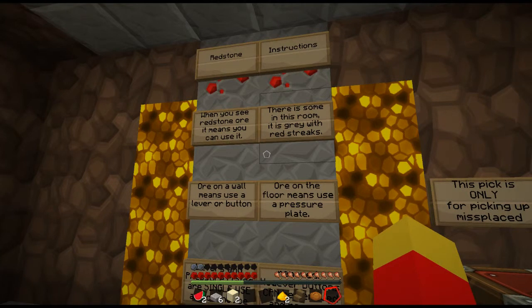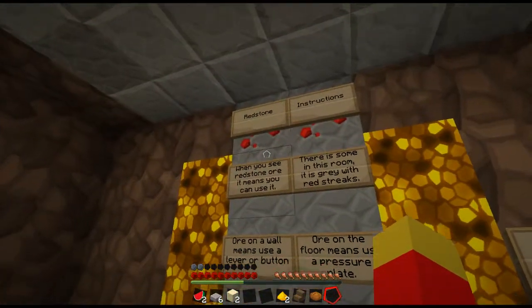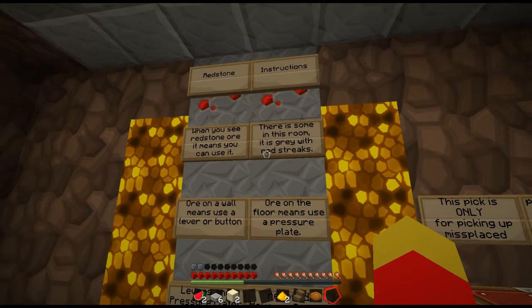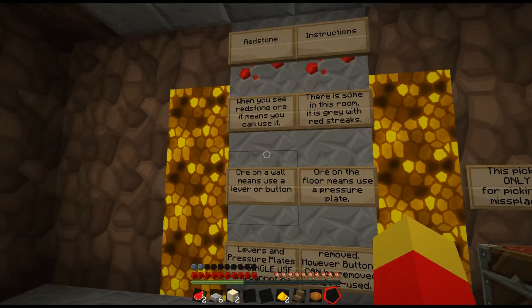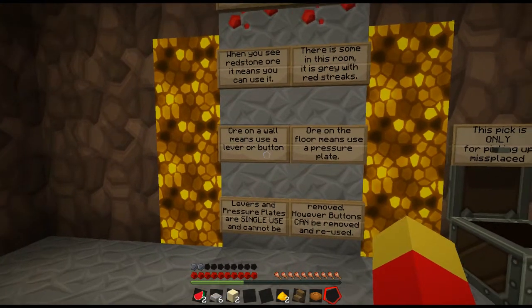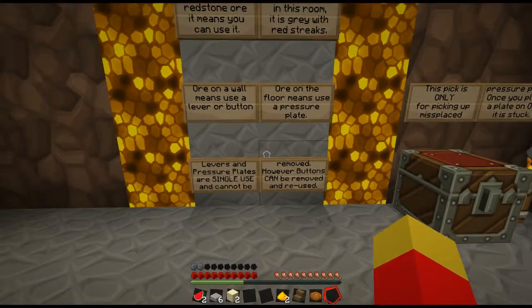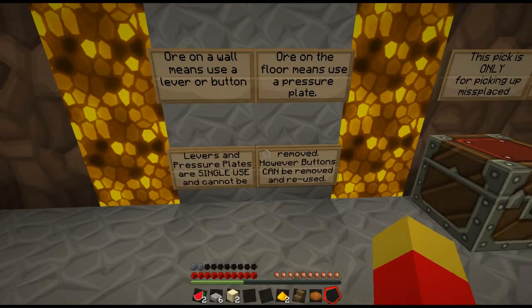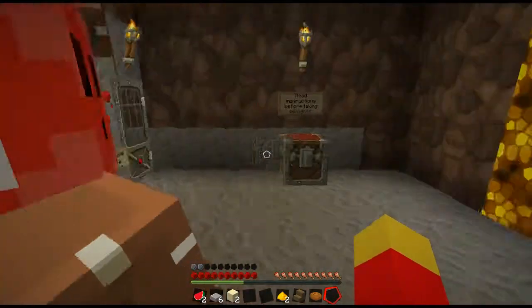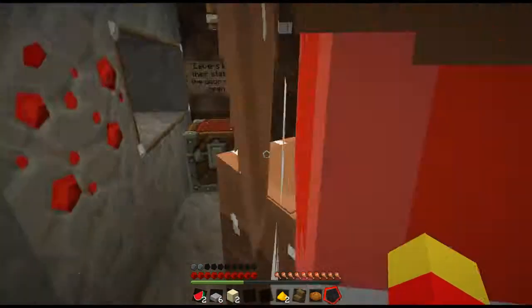There's some in this room. It is gray with red streaks, or in my texture pack it's little red hexagons. When you see redstone ore on the wall, it means you use a button or a lever. Ore on the floor means you use a pressure plate. Levers and pressure plates are single use and cannot be removed; however, buttons can be removed. So I place the lever here because I got a tutorial lever.